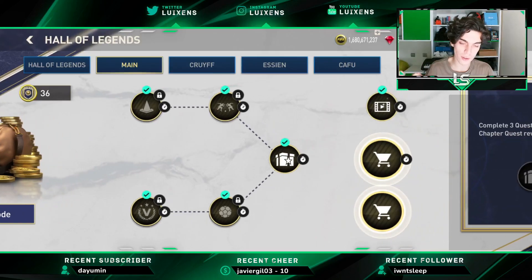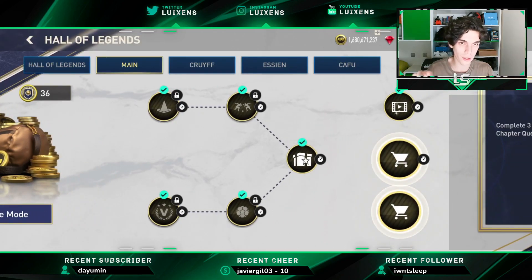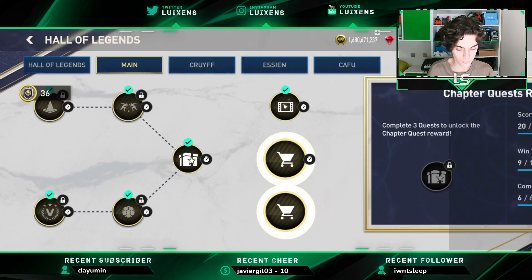Then we have to choose one of the two paths. I did both because I wanted to, but only doing one of the two paths is enough. You have to play a skill game and win a head to head or win a burst attack and win a match, and you will get between 15 and 35 Legend points every day.